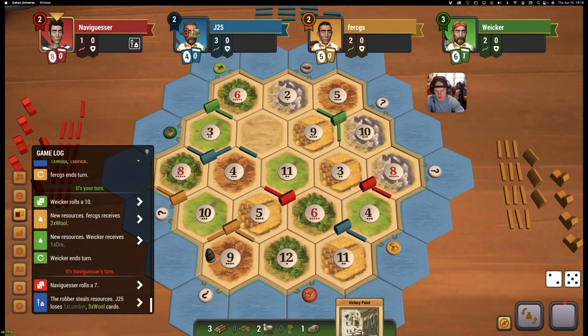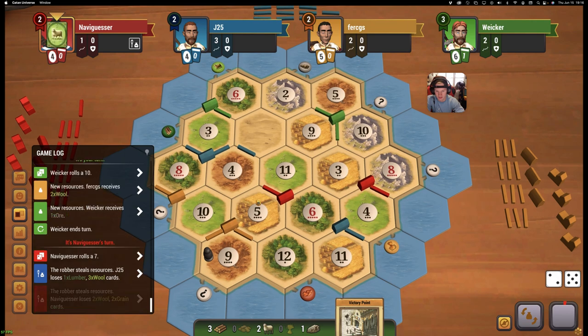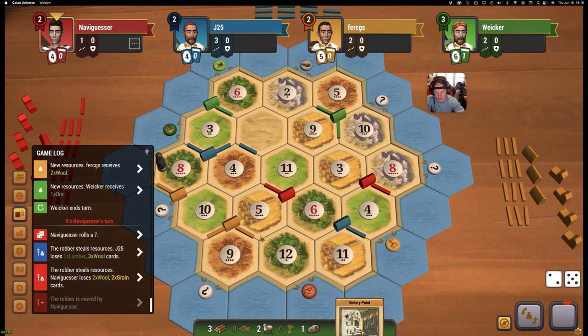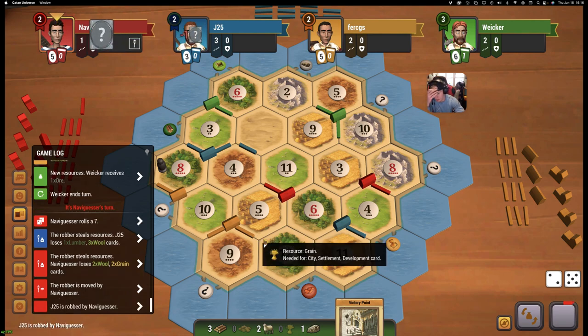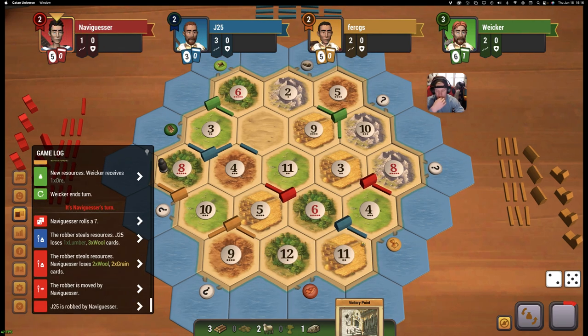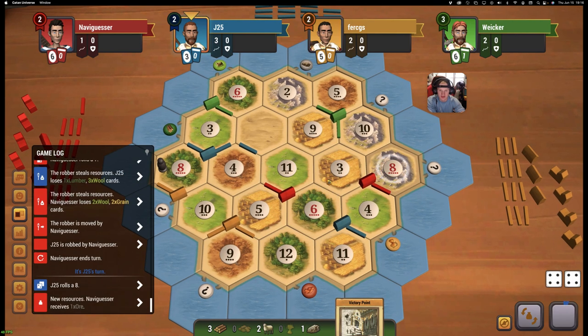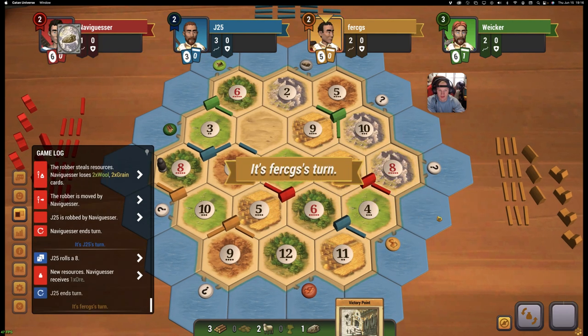Where does this go? Maybe the 8-wood. Maybe the 10-sheep. Another reason why we picked the 5-9-10 here — I don't think we have very many great robber targets.